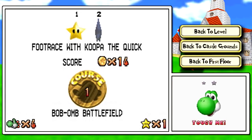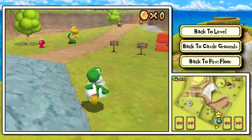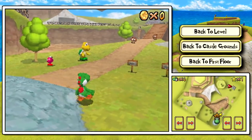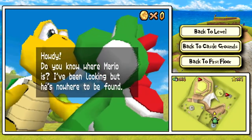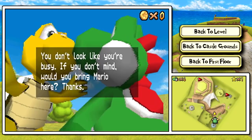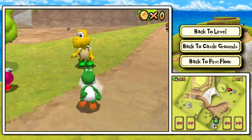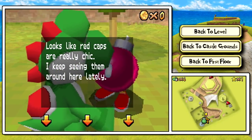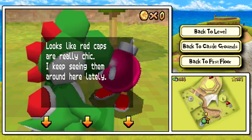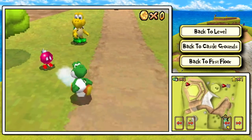We got 'Footrace with Koopa the Quick.' Once again, a really changed-up mission from the original. We're going to be getting into two new mechanics that really set us apart from the original. He will not race against us — he will only race against Mario. 'I keep seeing red caps around here lately.' Bob-omb buddy, you have good taste. We talked to the other Bob-omb buddy: 'We're peace-loving Bob-ombs, so we don't use cannons — but if you'd like to blast off, we don't mind. Help yourself. We'll prepare the cannons for you.'